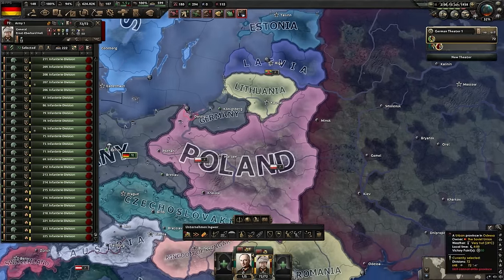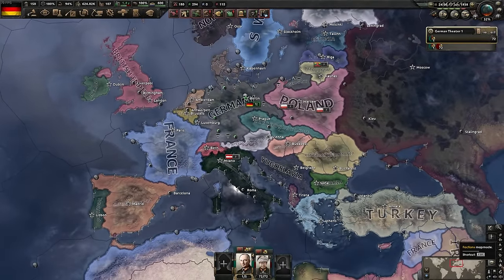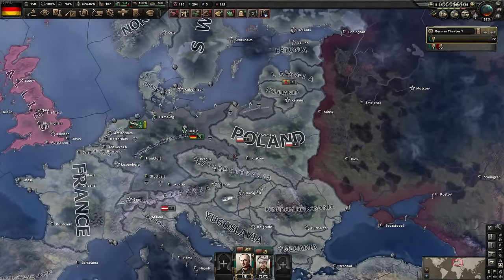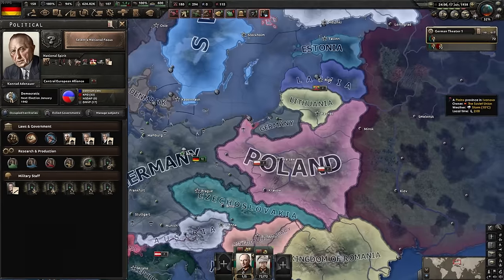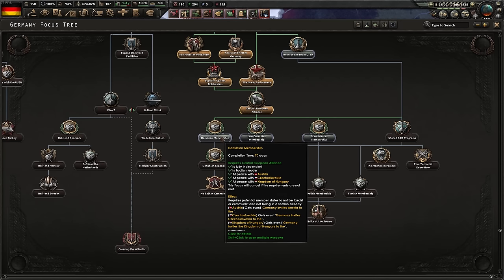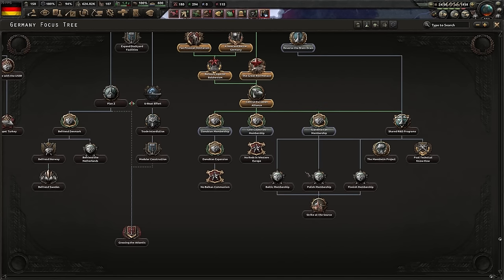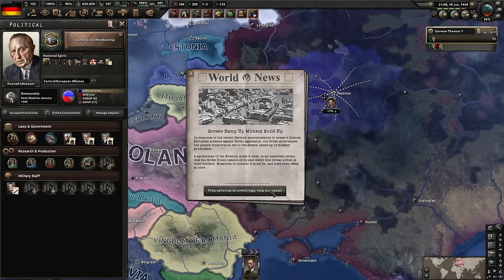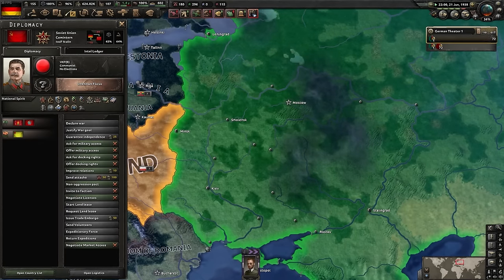I select the field marshal and enable motorized priority - this gets more supplies to the front using trucks, but it does consume your motorized and train resources, so keep an eye on your train count. Deploy the new divisions and exercise everything to level three with shift-left-click - they'll automatically stop at level three. The Army Department focus is next. On the faction map (F10) we can see the Central European Alliance - currently just us, which isn't much of an alliance.